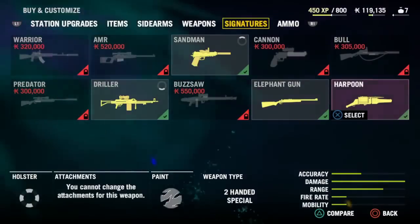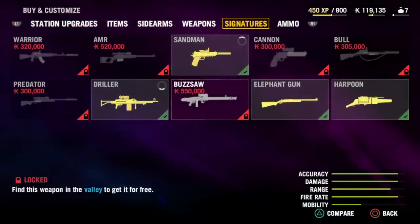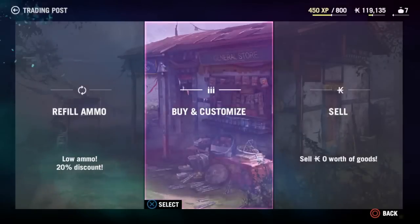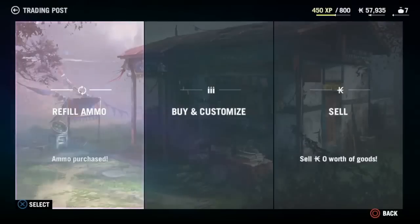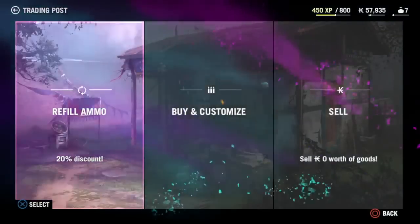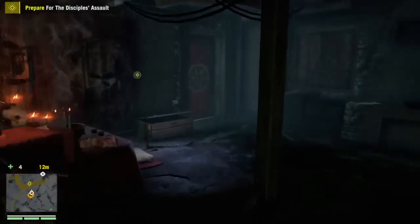Can't wait to get the buzzsaw though, that was an awesome gun. The harpoon gun - loads of fun, I'm going to try that out a bit later, I didn't use it in the main game, so I'm looking forward to that. Stock up on ammo and get out there and defend my relay station.